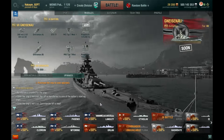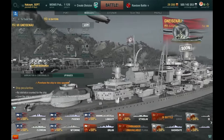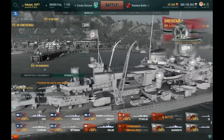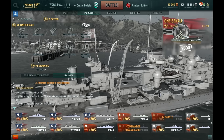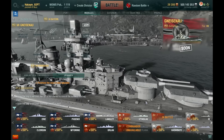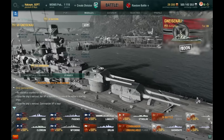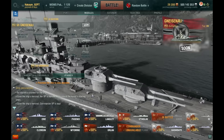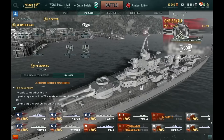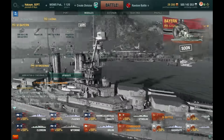Tier 7 is the Gneisenau — good lord these names, they're just gonna butcher me. Now it's starting to look very reminiscent of the Scharnhorst — the battleship that has been played by the super testers in regular random battles. Very reminiscent, with two turrets in the front and one turret in the back. More than likely — yep — there are torpedo systems on this one.